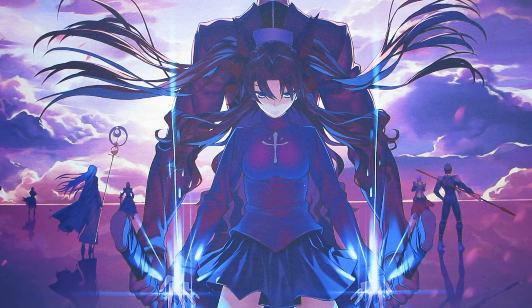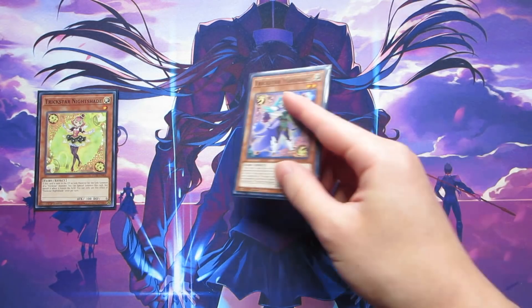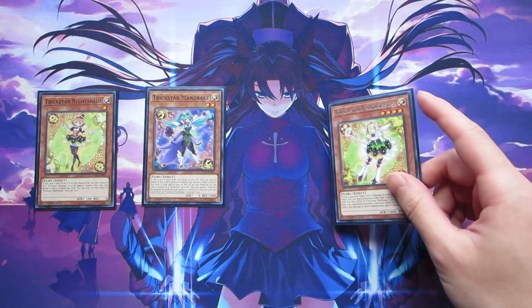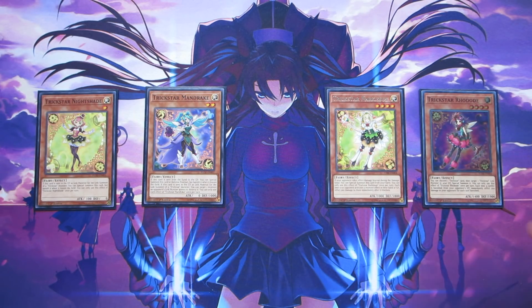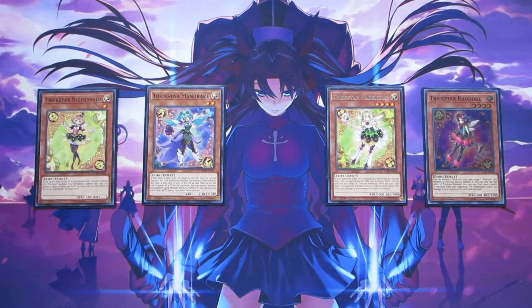Moving into some of the other Trickstar cards, they're really just here for techs. We're playing one copy of Trickstar Nightshade, one copy of Trickstar Mandrake, one copy of Trickstar Narcosis, and one copy of Trickstar Rodan. These four cards are at one each because they're really just here for little toolboxing reasons.